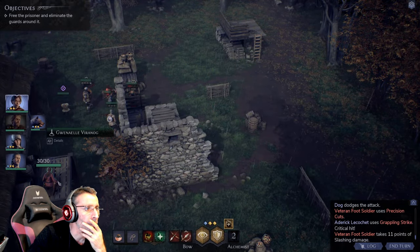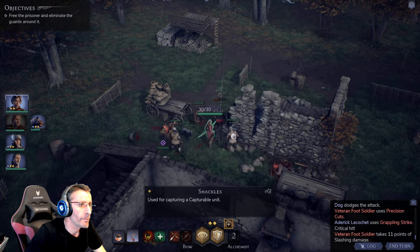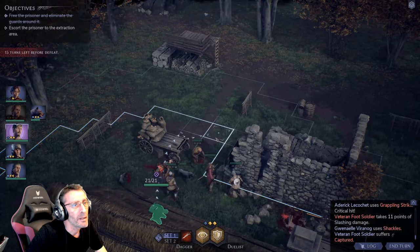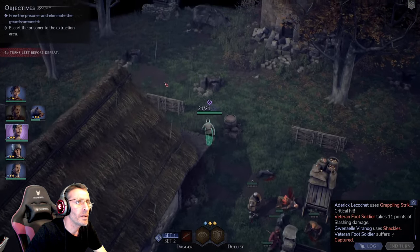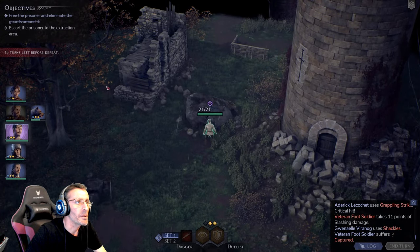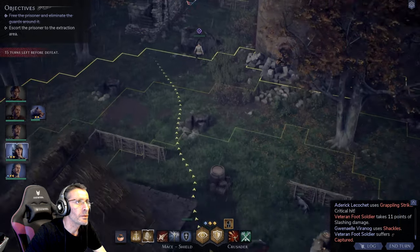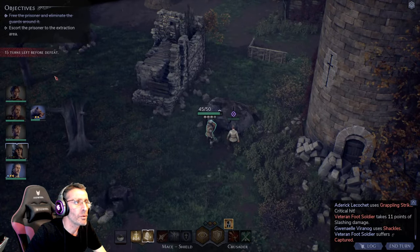Let me try to capture this guy. Boom — he's mine! Now I need to go to the extraction point with this guy. One hundred percent more enemies will appear on the way. I'll keep the dog close to the beast master. We have 15 turns left before defeat, so I need to get there.